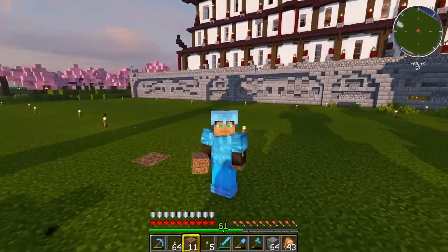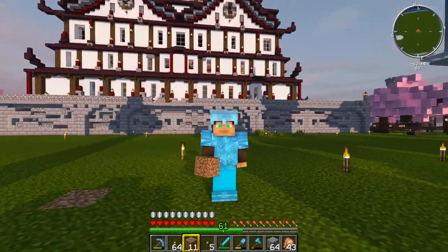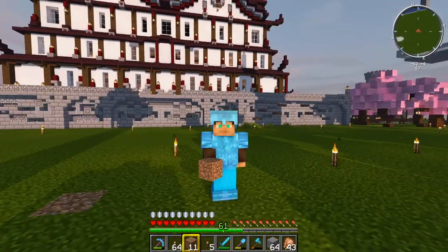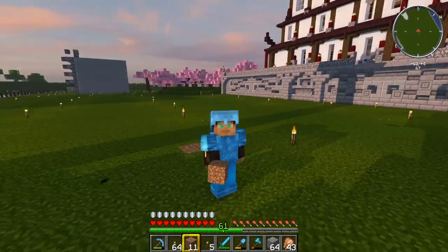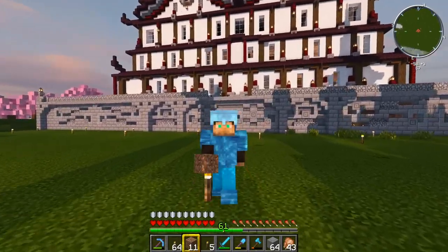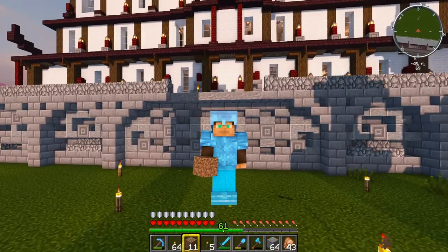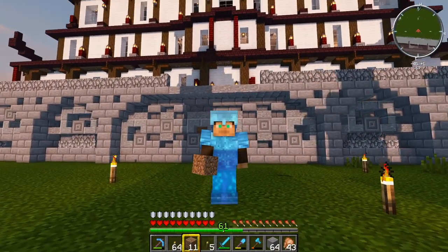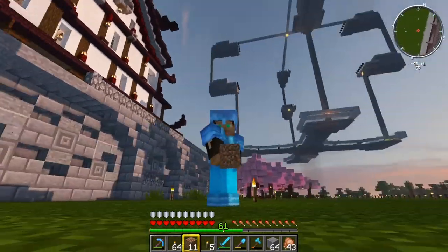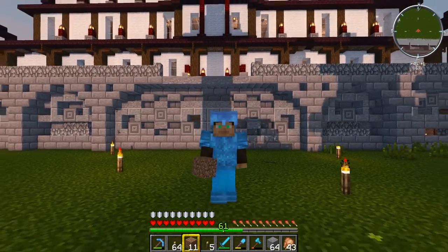They've got a pathway over the other side with — I believe they're called Tori — sort of archways. I'm pretty sure they're called Tori, correct me if I'm wrong. I want to build them over here as well, and I want to put an entrance or stairway down here, because when we spawn inside the building and come out of the nether, we've got to run all the way over and back. So I'll stick in a set of stairs here.